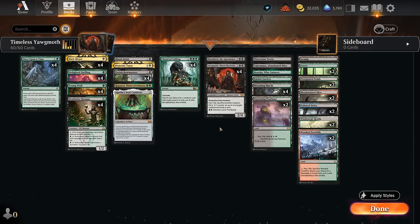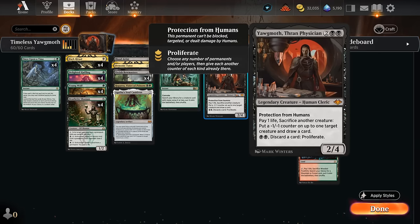Hello and welcome to another timeless gameplay video. Today I'm taking a look at a black-green Yawgmoth combo deck. The combo revolves around Yawgmoth, Thrain Physician, a 4-mana 2/4 with protection from humans which can pay one life and sacrifice another creature to put a minus 1/minus 1 counter on up to one target creature and draw a card. The minus 1 counter is optional, but we'll be using it on our own creature if we're trying to combo off with two undying creatures.